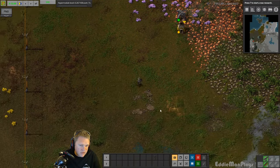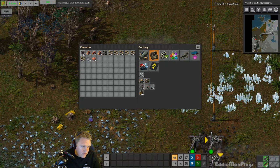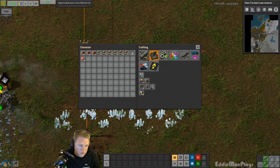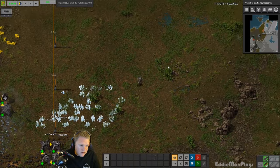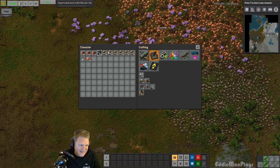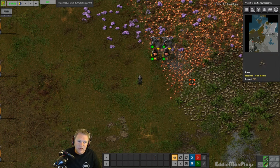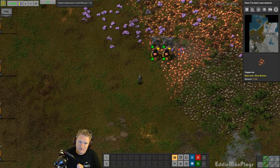We got our basic iron operation going and we got some coal going. I'm sorry — coal, not copper — for iron smelting. We'll run that for copper. I mean coal — oh my goodness. We'll just make one more really quick here for copper, and then we'll wrap this episode up. Thank you guys so much for joining me in this episode of Something About Pie. This has been Eddie Man. Please go ahead and consider throwing me a like — it really helps me and the channel out. If you want to stay up with all things Eddie Man, please consider subscribing. Hope to see you guys next time!